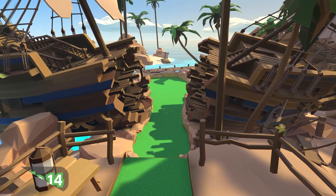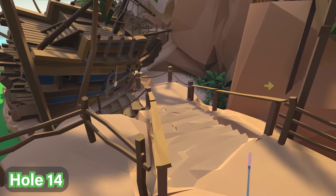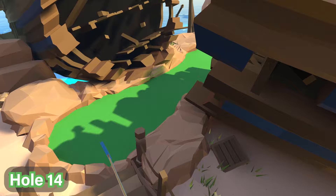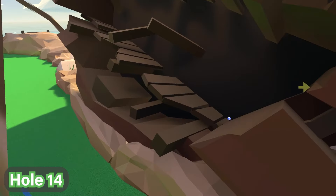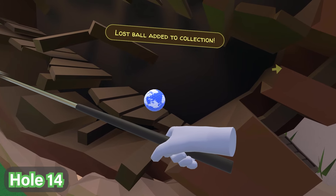For hole number 14, you're going to find the ball in the right end of the shipwreck over here. We're going to go down the stairs in walking mode, and on the right-hand side in there you'll see the ball is just there. It's a pretty cool looking ball too, so go ahead and grab this one.